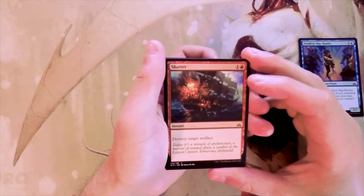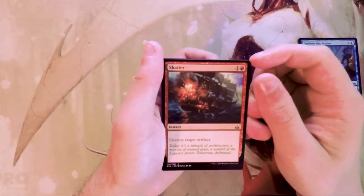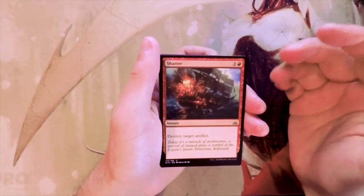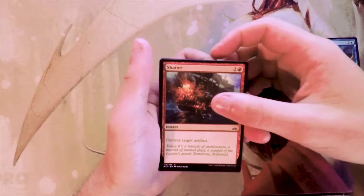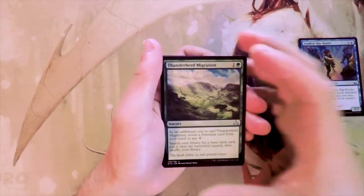Shatter is a very classic card — one and a red for an instant: destroy target artifact. Nothing wrong with a good sideboard card, definitely not something you'd first pick, but there are equipments and things you might want to take out, so being able to side this in is definitely useful.